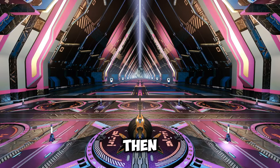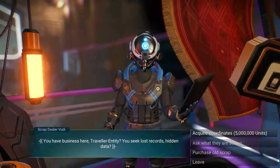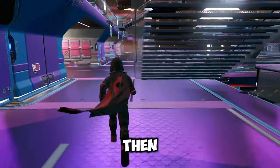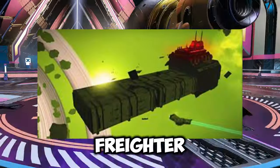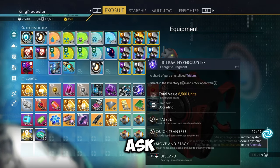You're going to want to talk to this very shady guy in the corner — don't worry, he won't bite. You're going to want to buy an Emergency Broadcast Receiver off of him, which will then allow you to find yourself a derelict freighter near you.